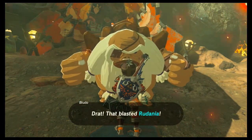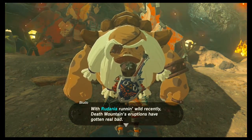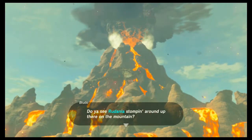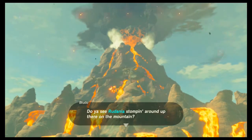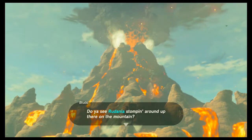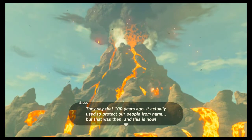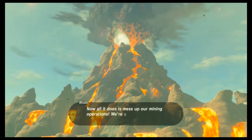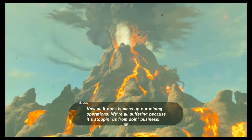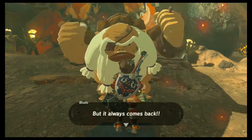That blasted Rudania. Rudania is running wild recently - Death Mountain's eruptions have gotten really bad. I know I got hit by one earlier. You see Rudania stomping around there on the mountain. This is like the one time where it's actually a corruption of a name - it's Darunia. The rest of them are pretty on the nose. It said a hundred years ago it actually used to protect the people from harm, but that was then. Now all it does is mess up the mining operations - can't tell you how many times they've used a cannon to chase it off, but it always comes back.